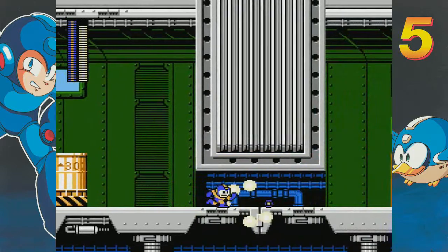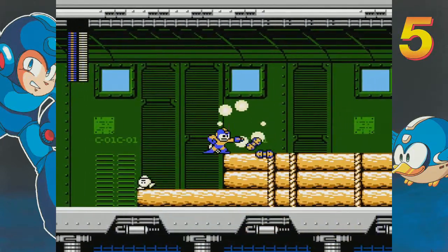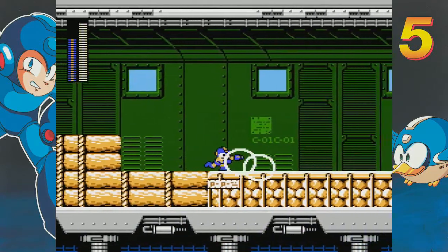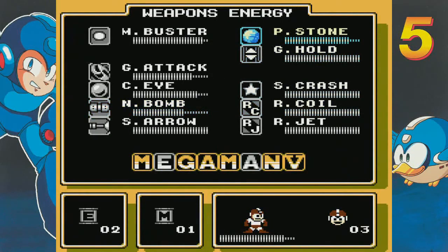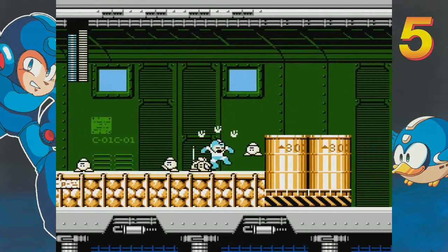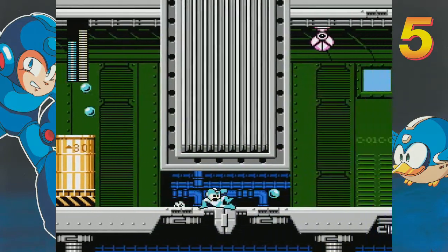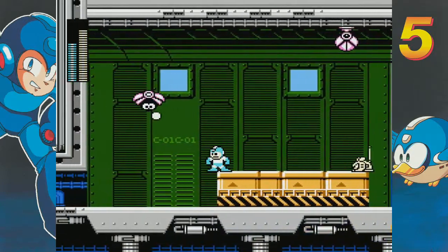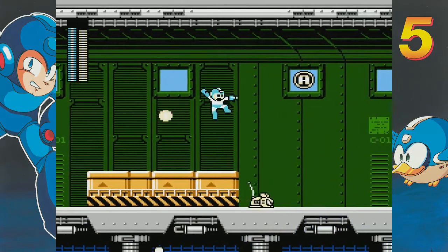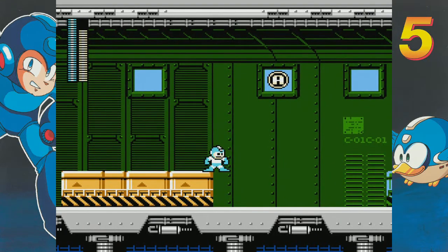That's actually working pretty well. Those mice — if you're on the same level as they are, your regular shots will not hit them. They'll just go right over top of them. So you need a special weapon: Napalm Bomb, Crystal Eye, Power Stone, Gravity, whatever — or even a Charge Buster. I feel like that's one of the reasons special weapons don't get as much use in Mega Man 5 — we have such an awesome Charge Buster.